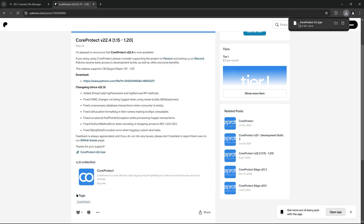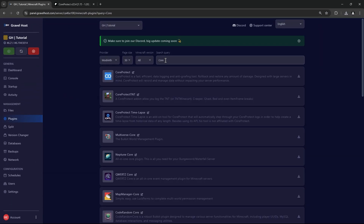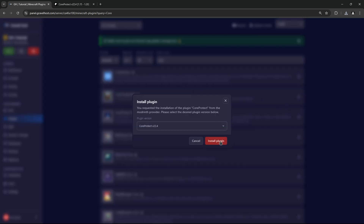Download CoreProtect from Spigot or Bukkit. Install it in your plugins folder and restart your server. Or if you're using Gravel Host, simply install it from the plugins section.